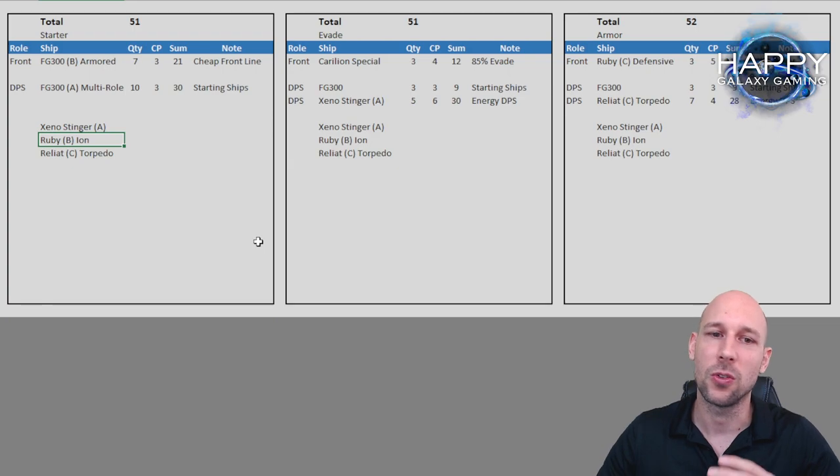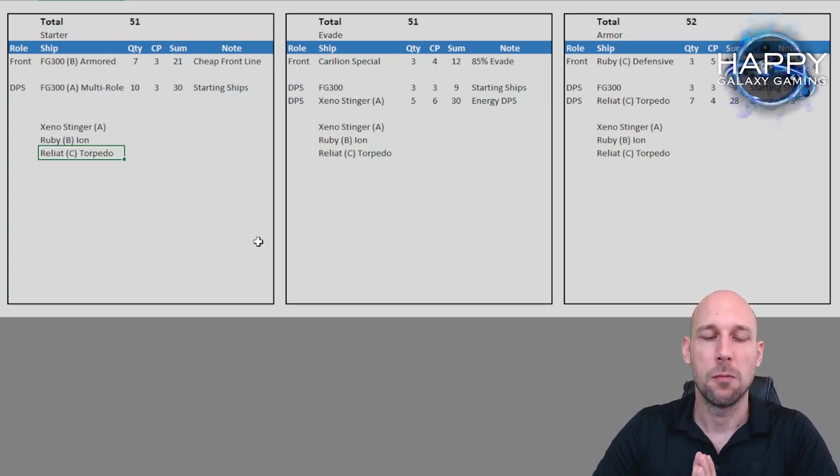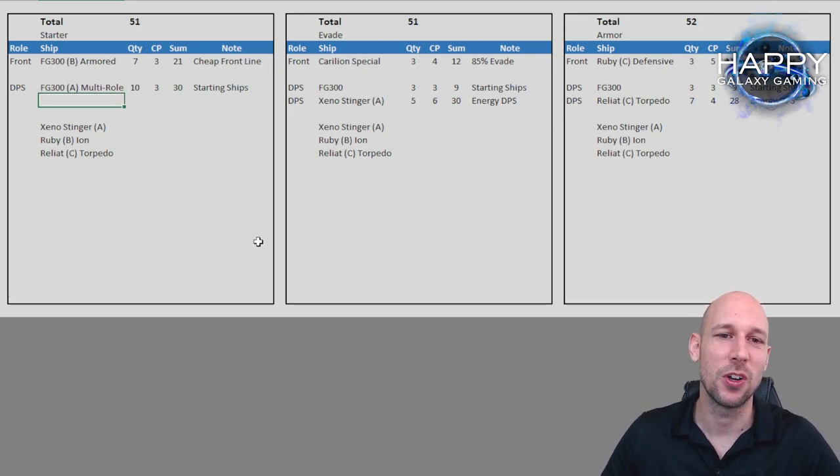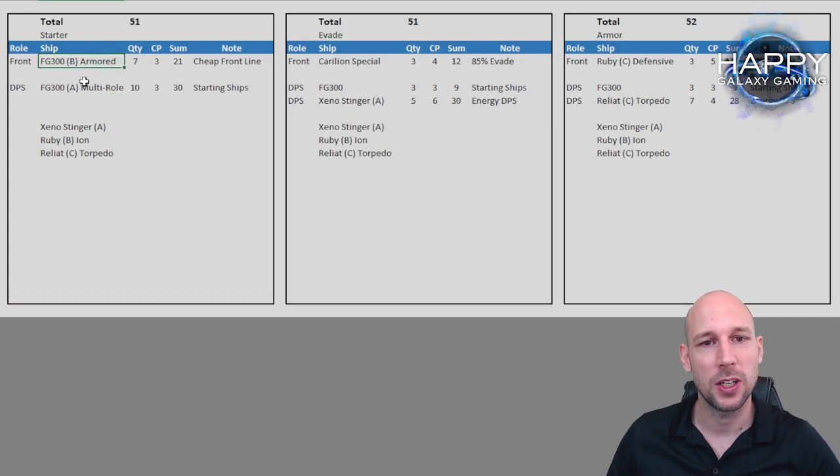For the Ruby B iron cannon — also great ships — the problem is you first get the Ruby A and then have a chance to get the B or C type, so it's a little harder to get. Same for the Reallat C type torpedo energy weapon — you get the A version first, then have a chance for B or C. But as soon as you get any of these I would switch them in. Nearly every other frigate also does more damage, but keep in mind they may also be more expensive. If you're a starter with nothing else, use the armored type — it really makes sense to have them in the front row to reduce losses.